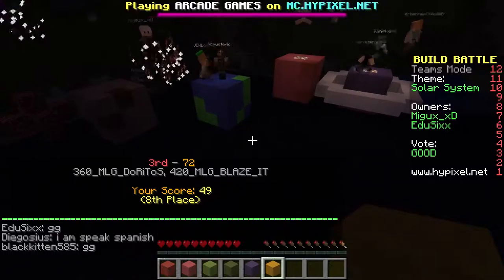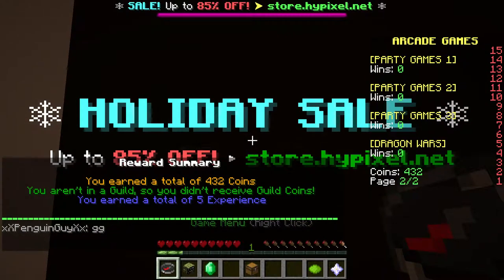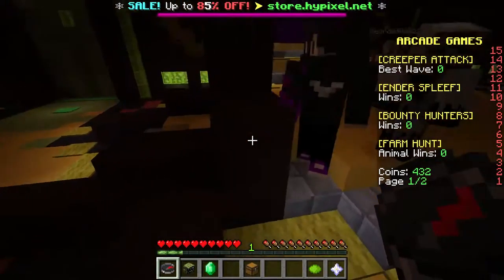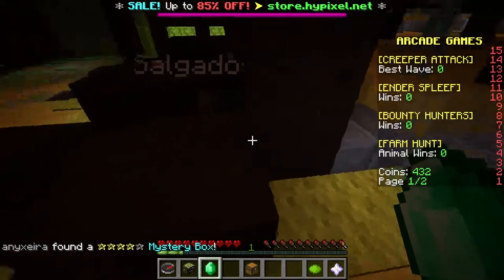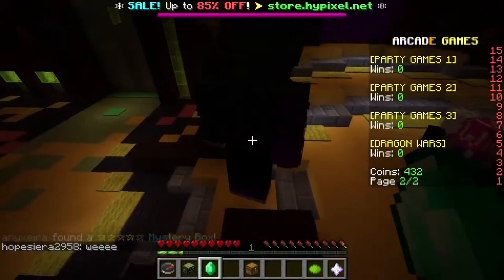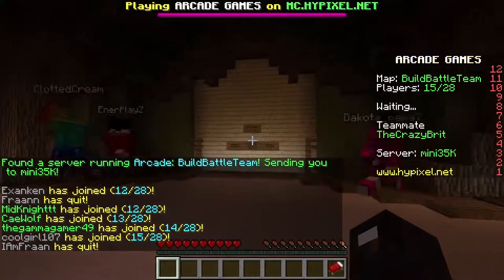Earned 432 coins. I can't complain about that. We got eighth place. Seems about right, doesn't it? We got eighth out of six players. No! Should we give that another go? Yeah. Let's just hope it's something easier. But then if it's easier, everybody else is gonna have super epic builds. Oh yeah, definitely. Let's see.